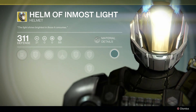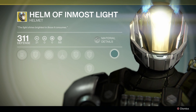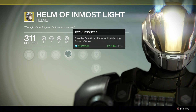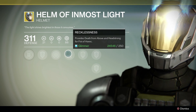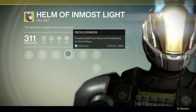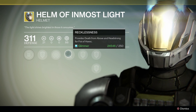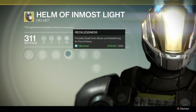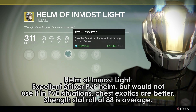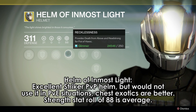Titan helm: Helm of Inmost Light. This is a pretty solid helm and is basically the striker titan exotic. Two extra talents by default — death from above and headstrong — that is very, very good. Increased melee attack speed is solid, but reduced melee cooldown when you pick up an orb is kind of lacking. I definitely see this getting way more use as a PvP helm than a PvE helm. There are much better PvE exotics, namely chest armor. However, if you are a striker titan PvPer, this is a very solid pickup, especially if you like using death from above. If you're not much of a PvPer, you can probably stay away from this helm.